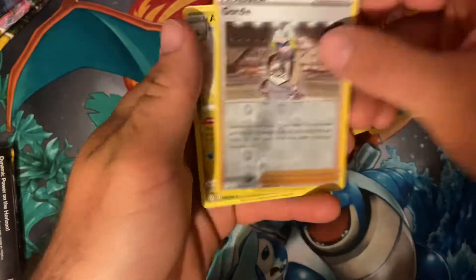Hopefully we can gear up for the Brilliant Stars set coming out in February. Do you want me to open Japanese sets? I wouldn't mind opening some of the VMAX Climax set, but I'm assuming those cards are probably going to be in the Brilliant Stars set. It looks like that set's going to be really big when it comes out — a lot of stuff to chase, including Charizards, character cards, and all kinds of crazy stuff.